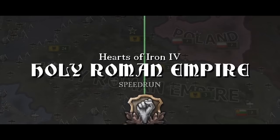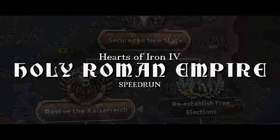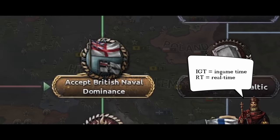Welcome everyone! Today we're going to form the Holy Roman Empire in Hearts of Iron IV as quickly as possible. Unlike my previous speedruns, this one's going to be an IGT as well as RT run, meaning I aim for the fastest real-time but also the fastest in-game time in a single run. Let's see how that goes. Before we dive into the actual campaign, let me provide a brief explanation on what this run is about and what makes it so complicated.